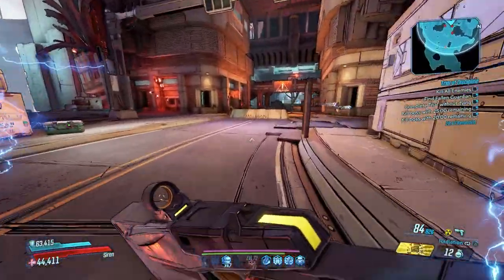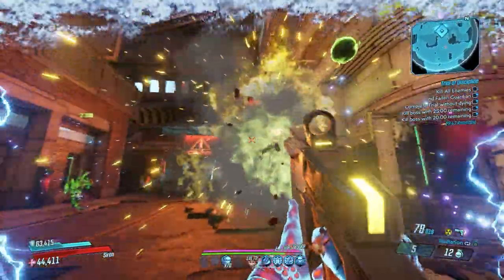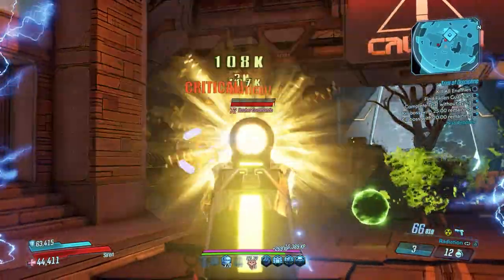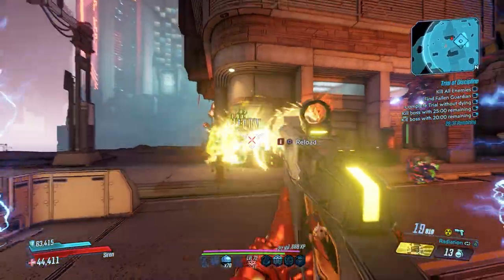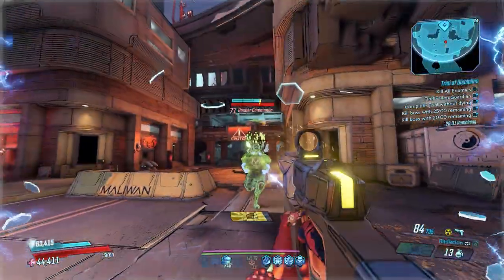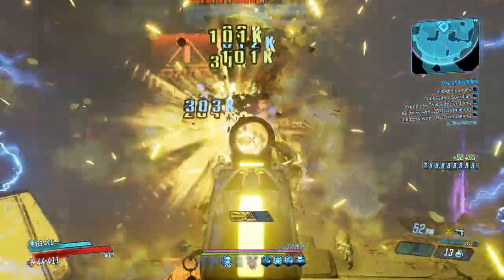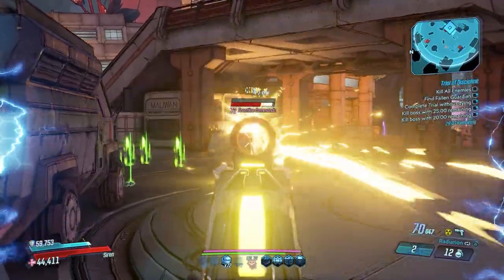This gun will always be dual elemental and can roll with a x2 variant, giving it even more damage at the cost of one extra ammo per shot. The x2 variant is extremely tough to get, as it requires a very specific hammer roll that is weighted to occur less often than the other options. Keep in mind, you don't have to get the x2 variant — I'm not using one in this video, and it's absolutely tearing things up.